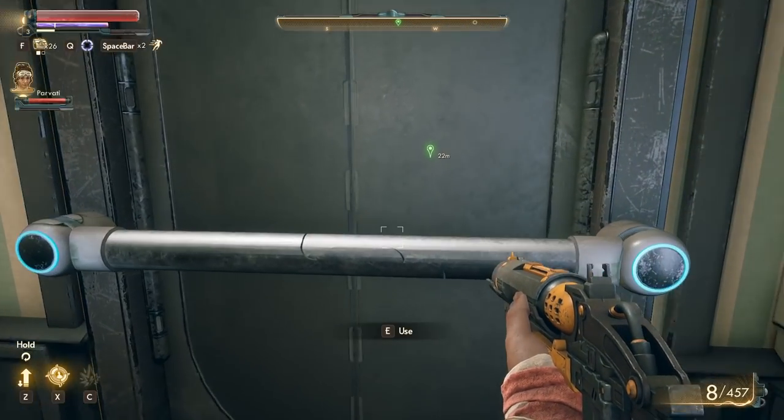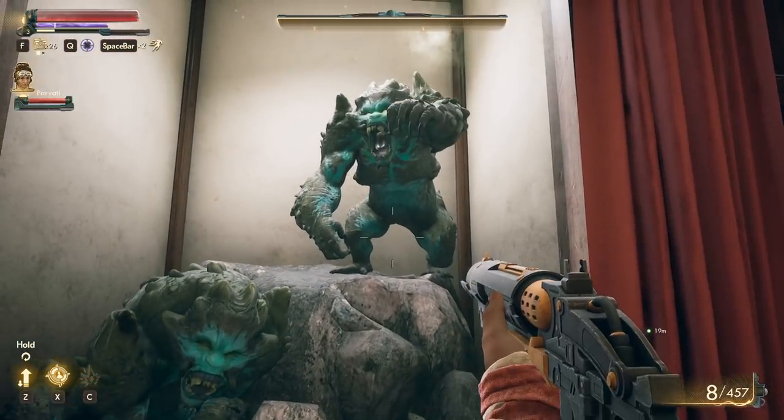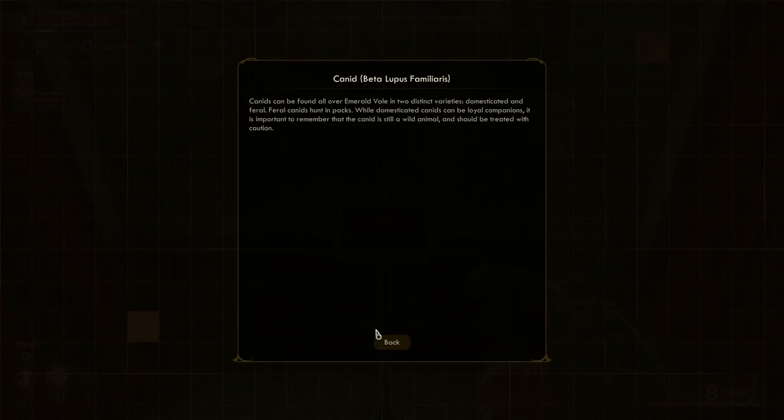That was barred from this side — there we go. This place looks familiar. What the hell is that thing? 'This display fashioned to resemble a pair of mighty primals required extensive field research. Let us have a moment of silence for the researchers who gave their lives in pursuit of authenticity.' Those things look pretty nasty — I'll probably have to fight them later. Canids can be found all over the Emerald Vale in two distinct varieties: domesticated and feral. I wonder if I could tame the creatures.